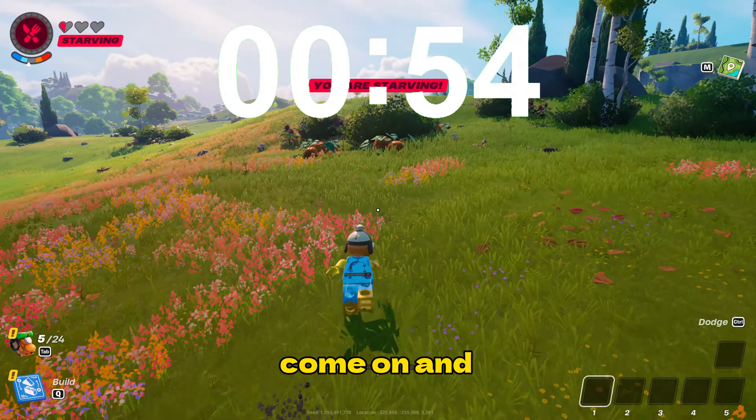Now we're going to try to speedrun finding a chest. Let's get right into it, in three, two, one, go! Where should we go? Okay, there's a cave right there. Village. And if you guys can beat my speedruns, like and comment down if you can beat mine. Oh my gosh, a chest — yes! There we go! We have found a chest.